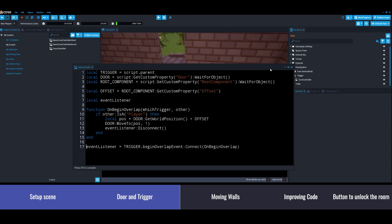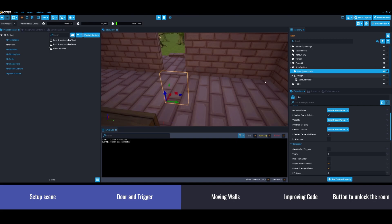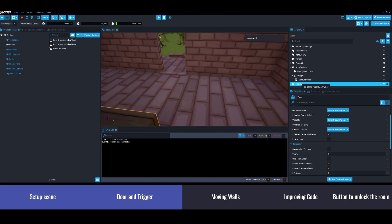We're halfway through this one-hour session. An important note about defining variables: the variable must be defined before the function that uses it — otherwise the function won't know the eventListener exists. Now we have a reusable component — I could even share it in community content. If you need a door that opens just once, you can move the door position and change the offset here.